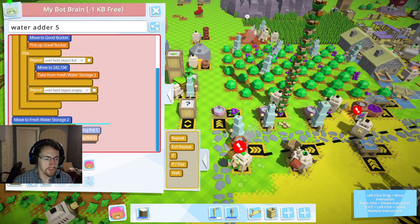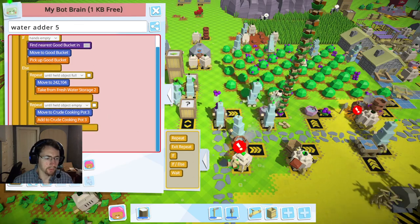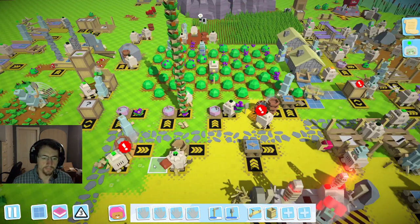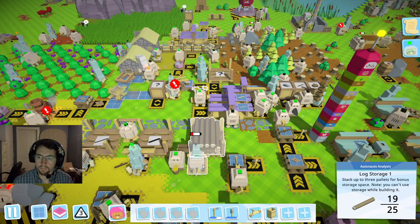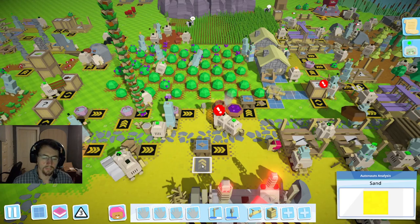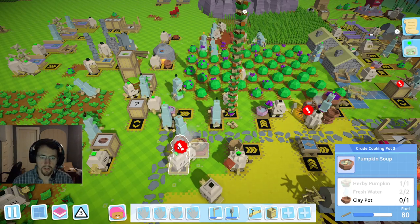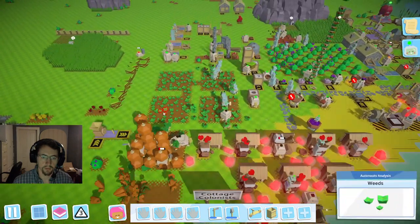So I'm going to go ahead and get rid of this, move this into there, get rid of that, and do that there. Perfect, and I'll get that working again. Very good, and we'll have our pumpkin soup very quickly now — we'll use up some of those pumpkins that have been lying around.